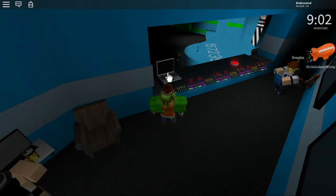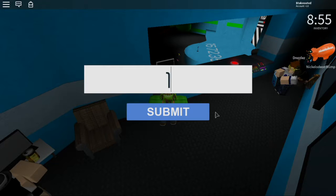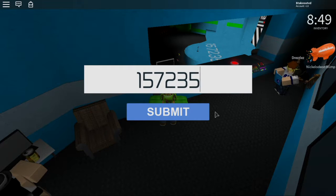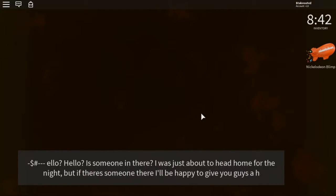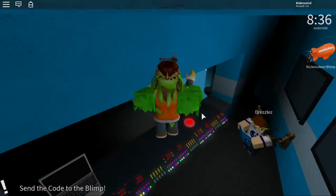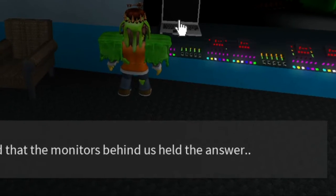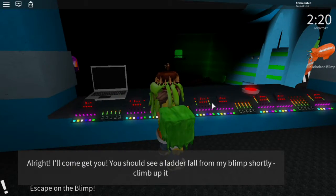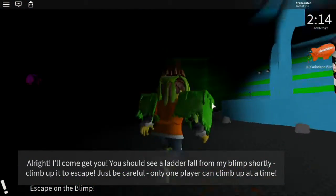Okay, let's go over to that laptop. It looks like the lights revealed some sort of code. One, five, seven, two, three, five — submit! Hello, is someone in there? I was just about to head home for the night. He said the monitors behind us held the answers — that must be the code. All right, I'll come get you; you should see a ladder fall from my blimp shortly. Climb up — be careful, only one player can climb out at a time. Oh look, a ladder!